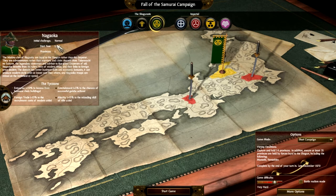So we've gone to Nagoka. Enterprise: plus 10% to income from business chain buildings. Foreign Trade: minus 15% to the recruitment costs of modern units — that's pretty good. Things like Matchlock, Western units, Royal Navy, and there's an American unit — I've forgotten the names.